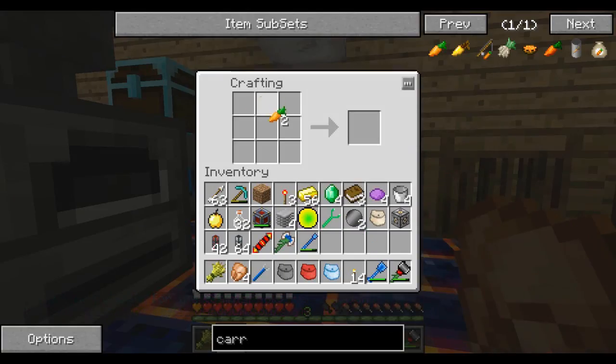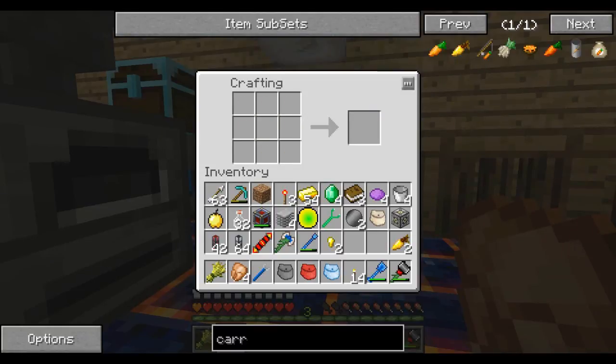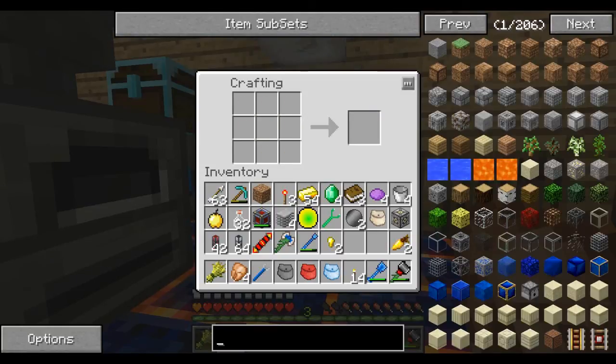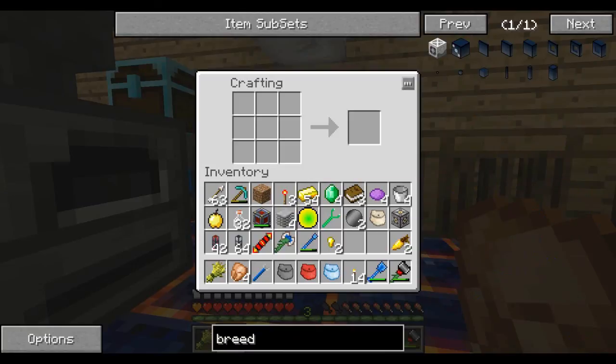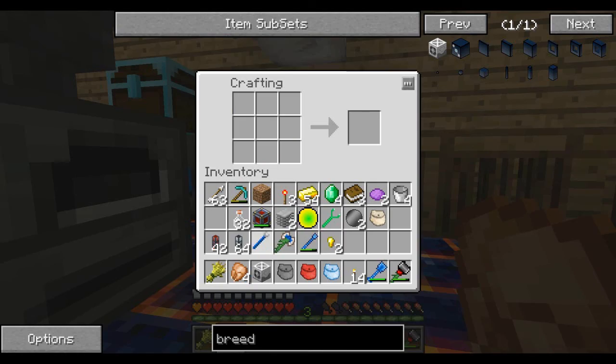So I went to the village again, got myself some carrots, and I forgot how to make the golden carrots. I think it's with the nuggets — yeah, okay. Nuggets, yes. So now I should have everything for the breeder — and I do. There's our breeder.